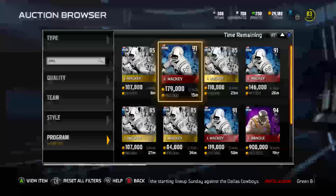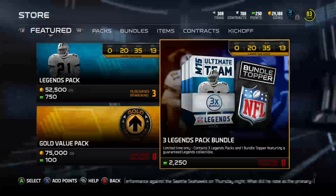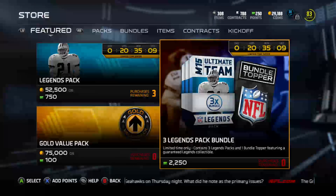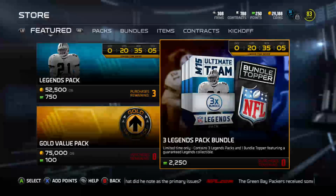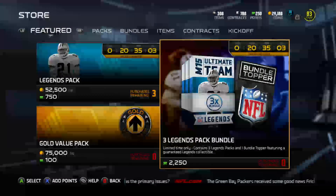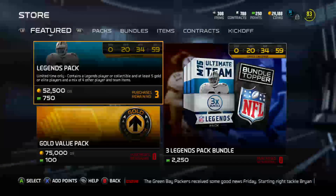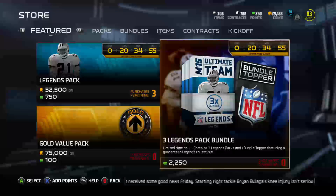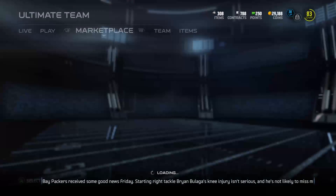Alright, we're going to hop into some packs to see if we can get something. Here's the packs they released today — a three legend pack bundle. It contains a bundle topper with a legendary collectible. I'm guessing for the John Mackey, it might be for the autograph, I'm not sure. But if you want to buy singles, buying three singles costs as much as this and you get a bundle topper.